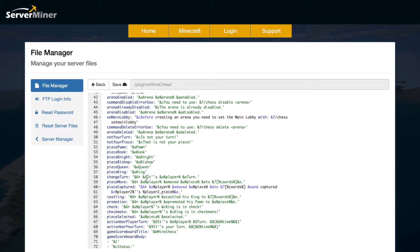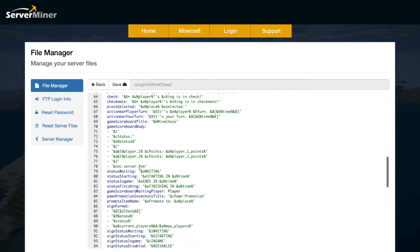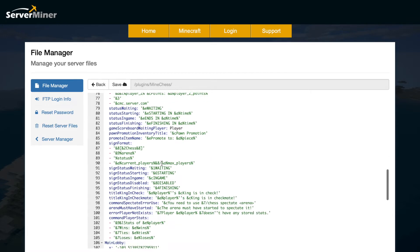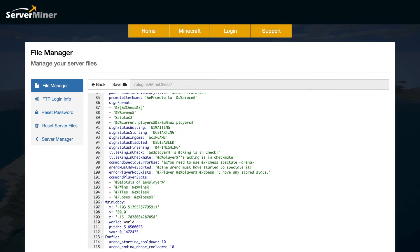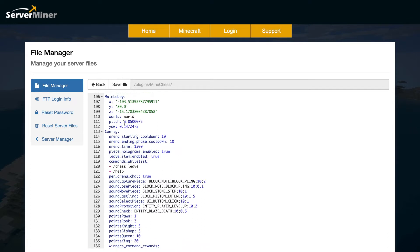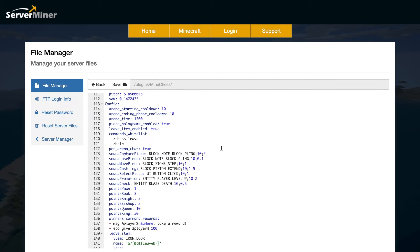Further down you have how the scoreboard looks — put your server name in and jazz it up. Then there are different statuses and the sign format where you can change colors. Scrolling down, we have the main lobby location with the X, Y, and Z coordinates in the world. Next is the config section with the starting cooldown, ending cooldown, and maximum time for an arena.